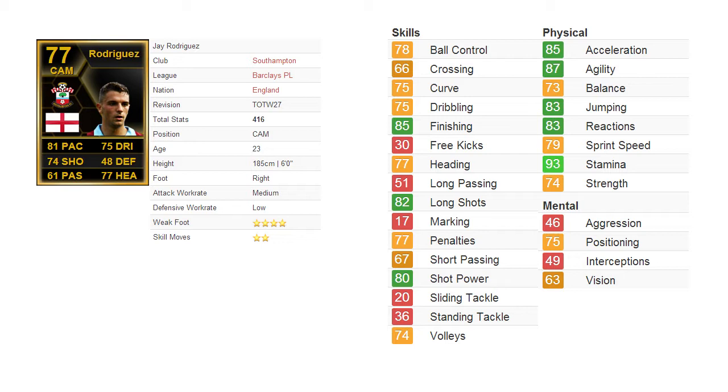He is 1.85 meters tall — I didn't know that when I played him. I actually thought he was much shorter, but the number of header goals I scored explains why he is that tall. He's right-footed with a medium attacking work rate and low defensive work rate. He has a 4-star weak foot, which is very helpful, and 2-star skill moves.